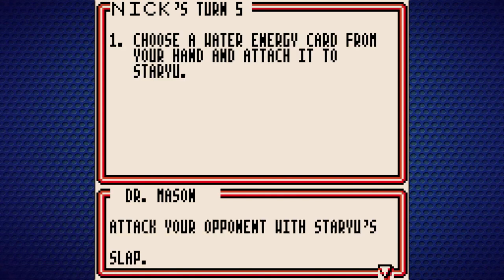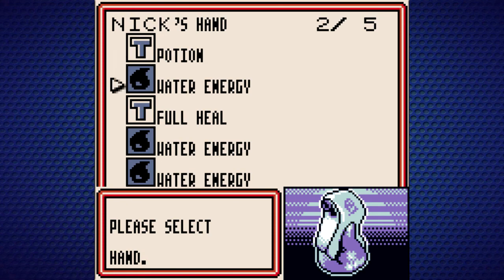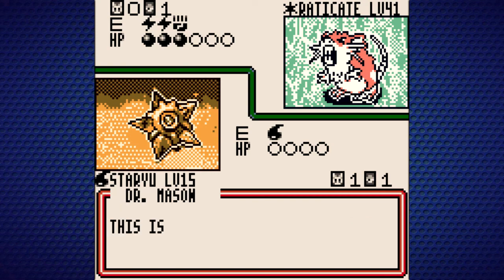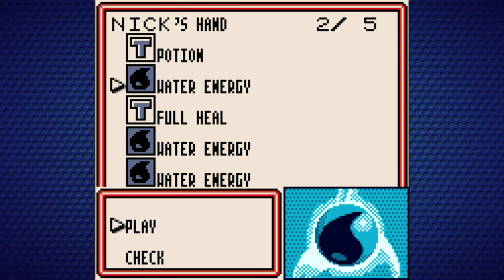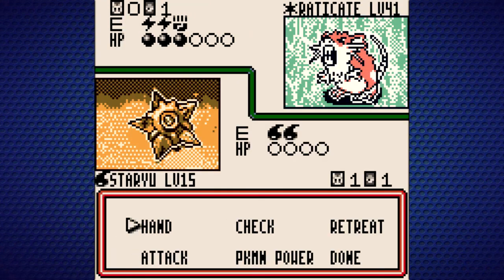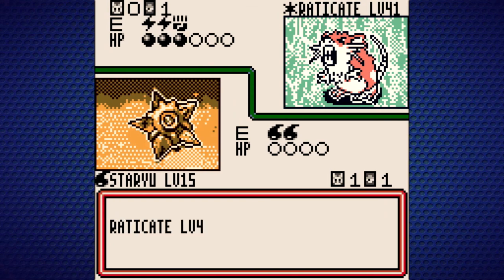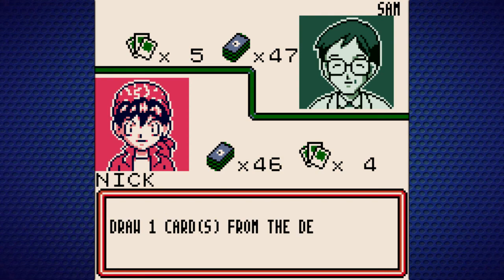Do we have a Starmie card? The tutorial says: choose Starmie and attack your opponent with Slap. We have to follow the guidance — these sorts of tutorials can kind of get on my nerves at times, but it is kind of necessary, and I hope you guys are at least learning from it too. We're getting used to the basics of this game.